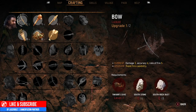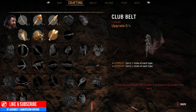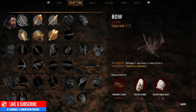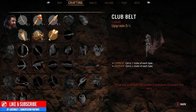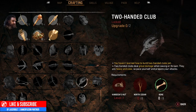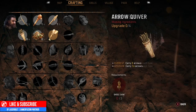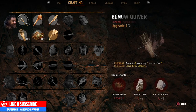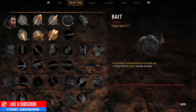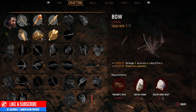One thing to note is that each crafting tree has a different character. For example, the first one is our main character Takara, and then we have a second, third, fourth, fifth, and sixth character that also have crafting equipment. Each of these individual characters will give you the ability to craft each individual weapon. You can pick and find out which one you want, and each one gives you a detail of exactly what you need to craft the following.